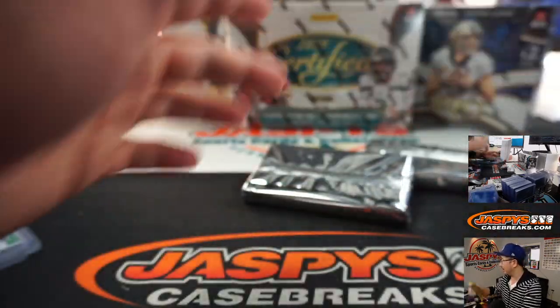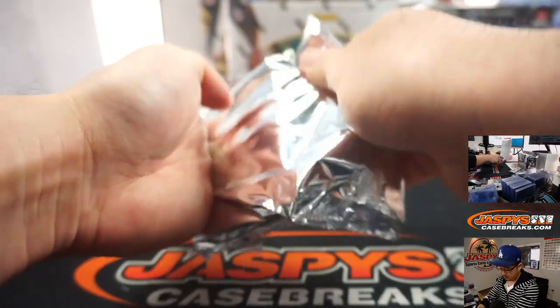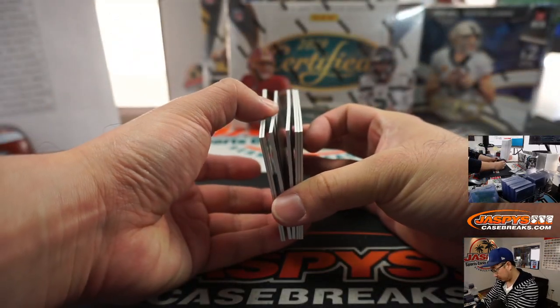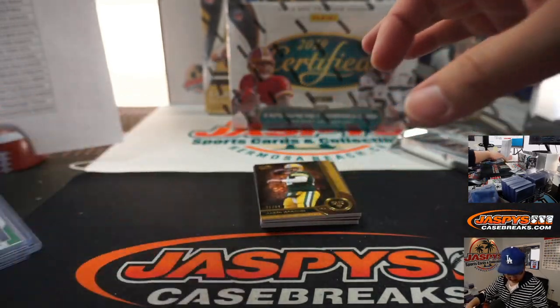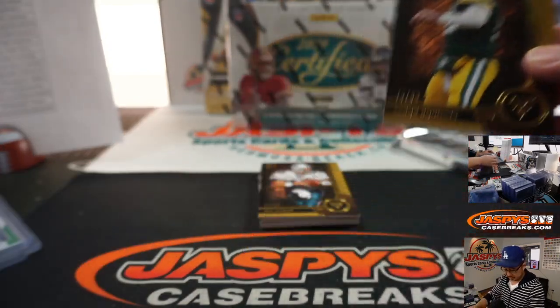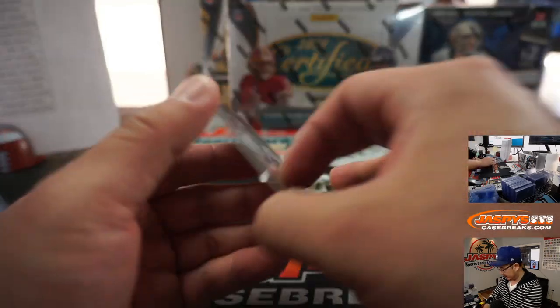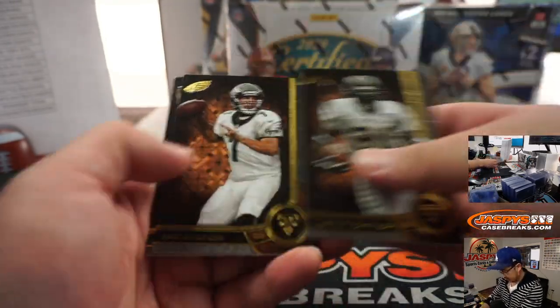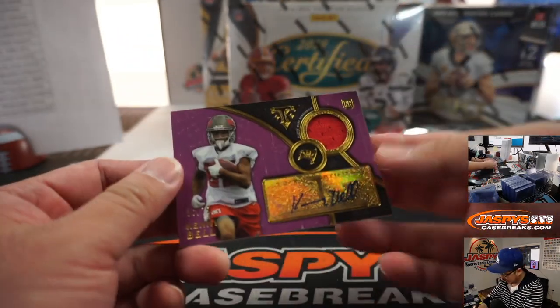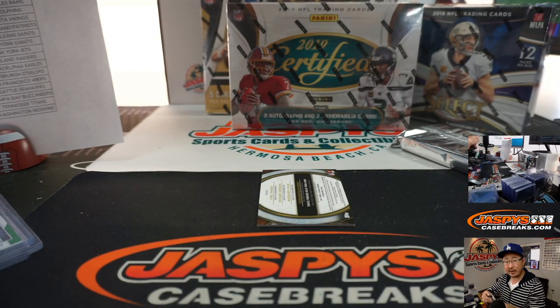Nice — thanks. Brent Selleck rumbling around out there. There's Aaron Rodgers, 99. Dan the man Marino, 82 out of 99 for the Dolphins. And our hits — we've got a Kenny jersey and auto, 36 out of 75 for the Tampa Bay Buccaneers. Here's Brayden Ray with the Bucs.